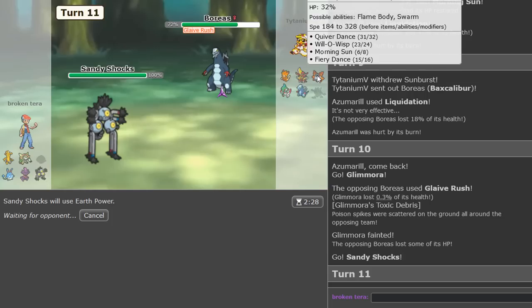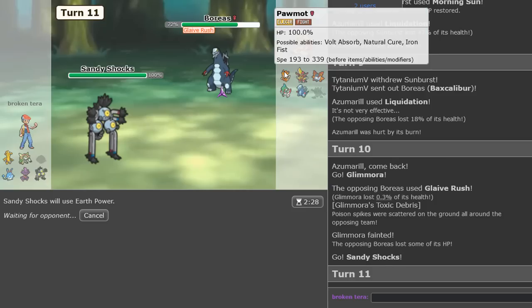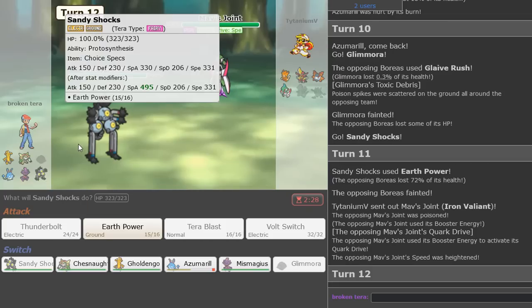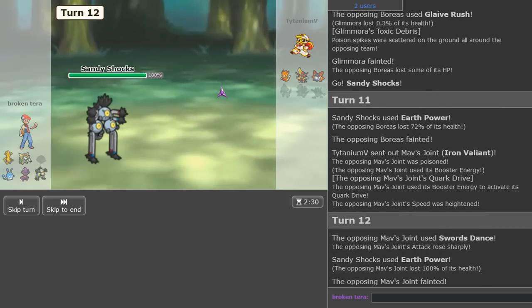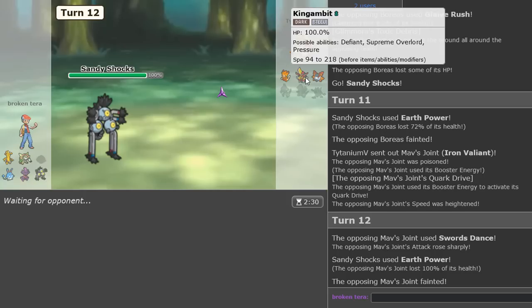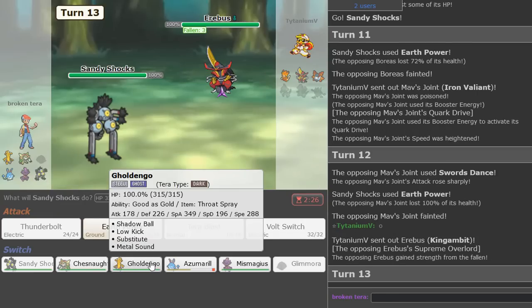We can safely click earth power here — they've already tera'd so this is great. They're not going to want to switch; earth power should knock out everything in theory. I do wish we were faster than Palma so they can't get off the revival blessing, but it is what it is. Iron Valiant is in — I don't think they can knock me out in one hit, we have 206 SpDef and two-thirds. They try to set up, so this is dead. Three mons left — I'm sure they'll try to revive something, but it's looking like we just attack what's in front of us and win.